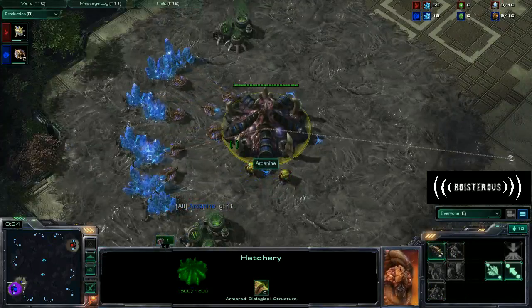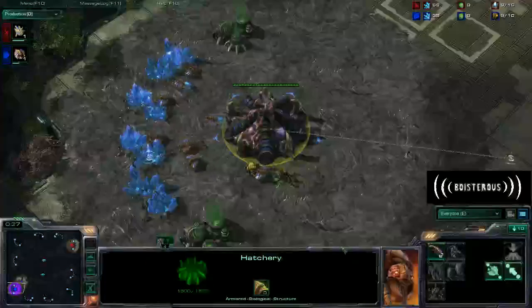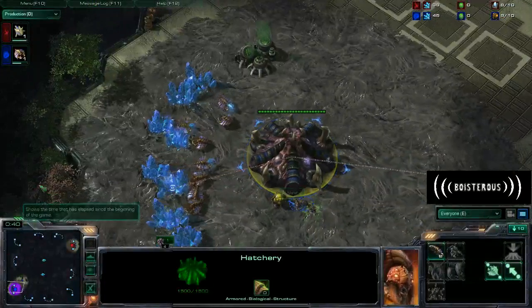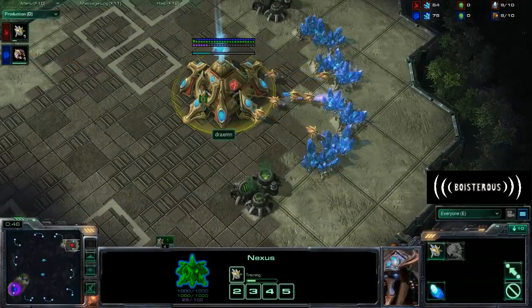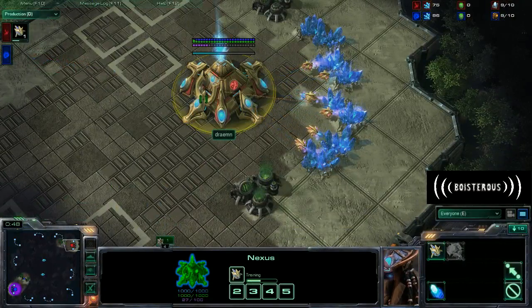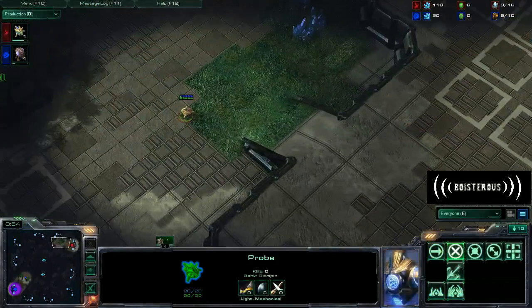Spotting down here in the bottom left hand corner we have Arcanine as the Blue Zerg. He said good luck FH, so I'm thinking he's saying like good luck full house, you know? Because I mean, if they're in a 1v1, two people is a full house. It's the most people you can possibly have, so I guess he has something there.